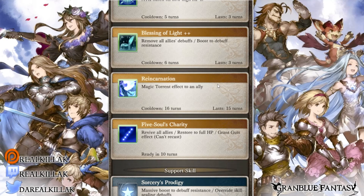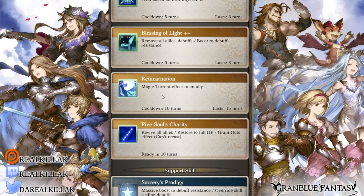Her skill two, Blessing of Light, removes all allied debuffs. This is one of the only all-allied debuff removing skills in the game. It also boosts your debuff resistance, kind of like Veil — the difference is that this lasts for three turns opposed to Veil which is a one-time hit. So if you keep getting debuffed back to back three times in a row, this is better than Veil, but for a one-time thing, Veil is a little more superior.